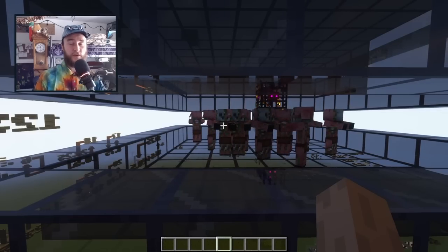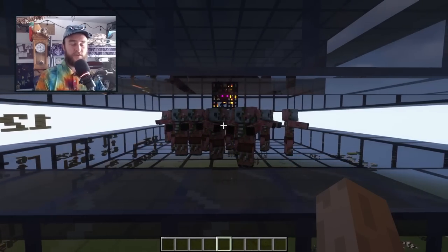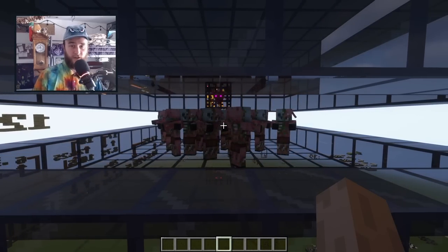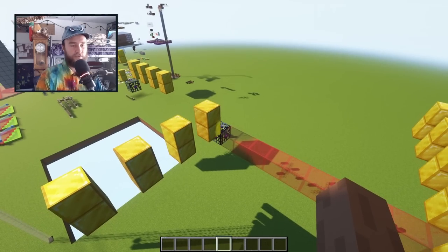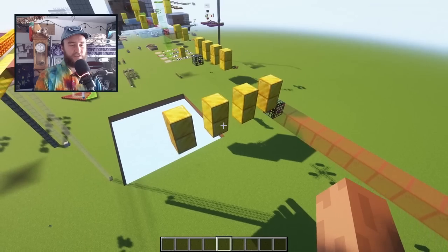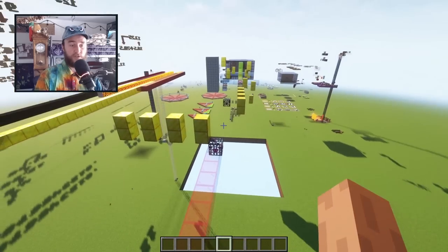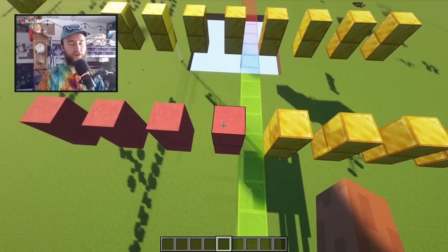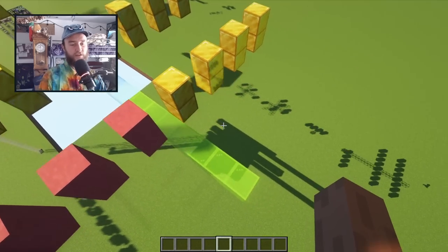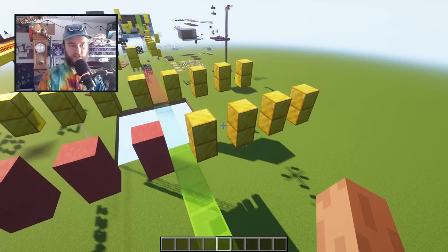This raises a problem for a piglin brute spawner in the overworld. After 15 seconds, a piglin brute will turn into a zombified piglin and won't count towards that six-mob limit anymore. So the spawner summons four piglin brutes, and best case scenario another 10 seconds later another four are spawned. But then five seconds after that, those first four turn into zombified piglins, and by the next spawn cycle there are still only four piglin brutes around — less than six.